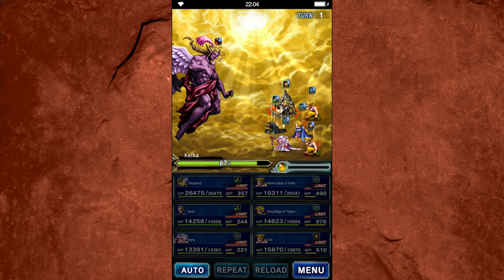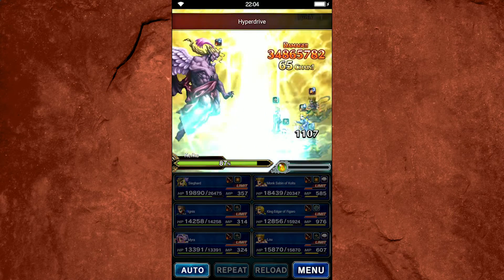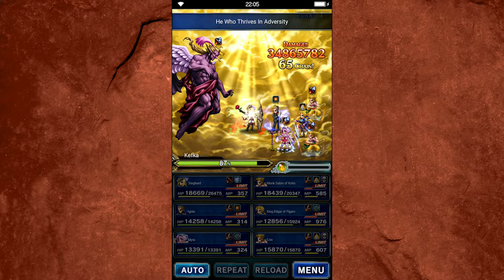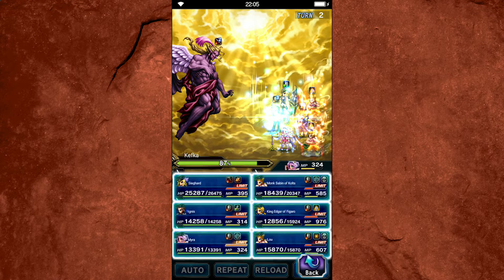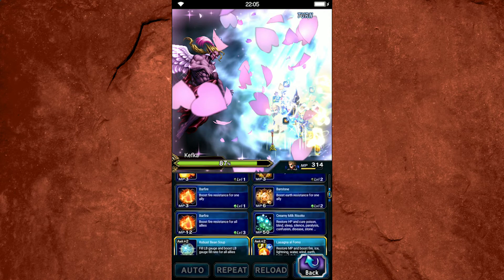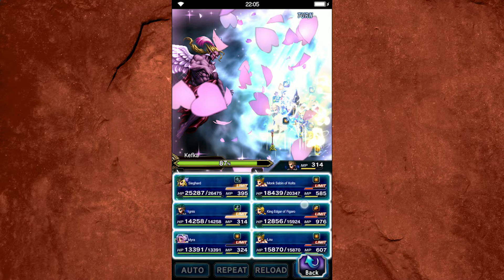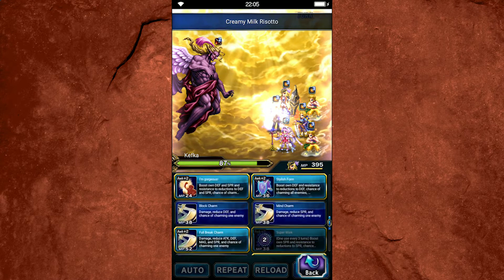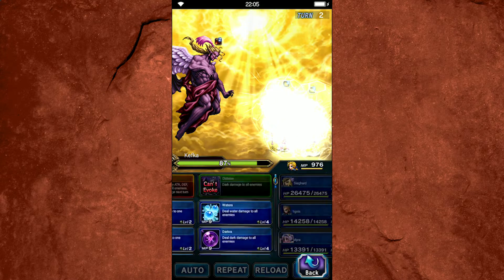Kefka does counters, so be aware — you get a bleed effect on your party and then he'll counter you. You don't want to leave party members at low HP because that can be really bad. The Sabins also got blinded and silenced this turn. Luckily no confusion — Mira can remove all of that, which is great. She'll also clear breaks and apply a heal and MP refresh. Ignis applies ailment immunity and 50% damage mitigation.